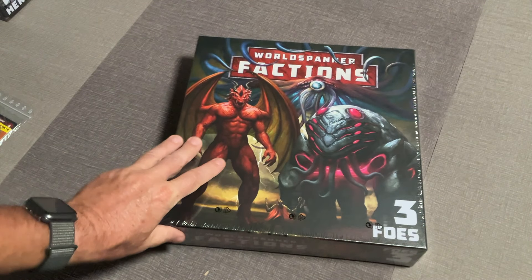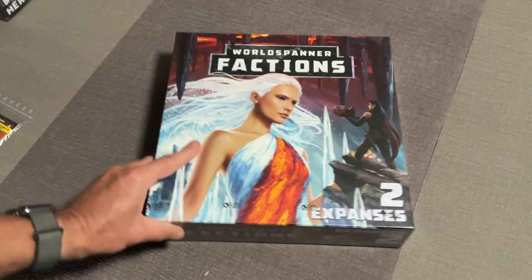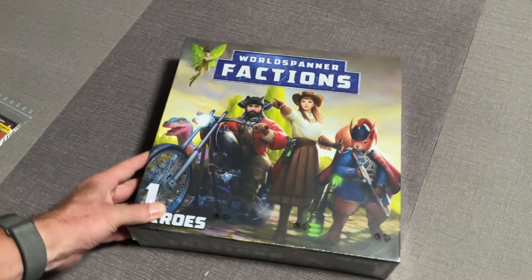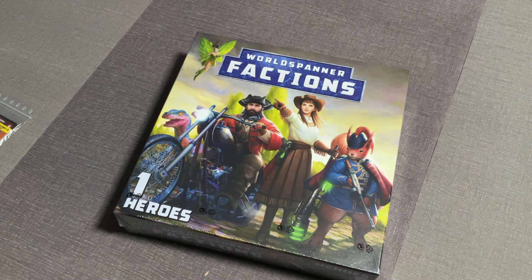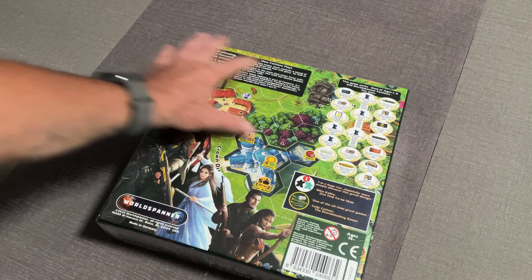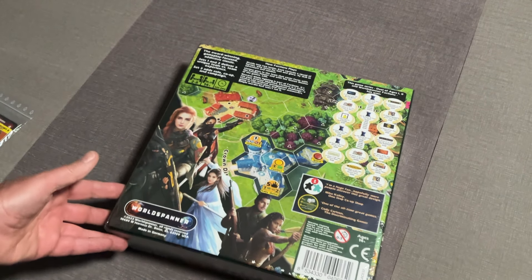These are packaged so incredibly well. There's box number three, we'll get into that one in a second. Here's box number two, and the artwork — I have got to say — is absolutely gorgeous. Every time Brett puts out a new game his artwork just gets better. And there you go: World Spanner Factions Set One Heroes. This thing is so beautiful compared to the Duel of Ages 2 sets.